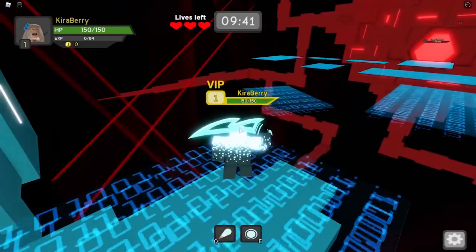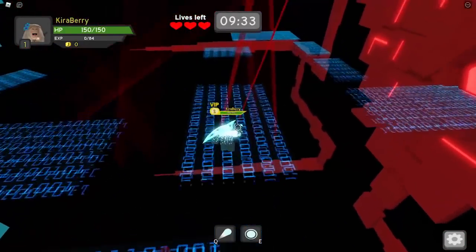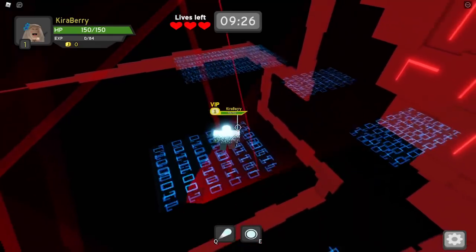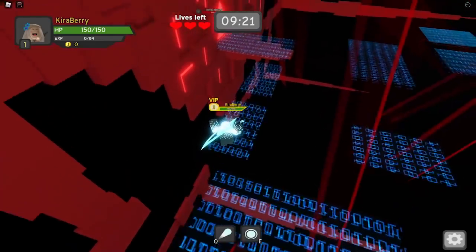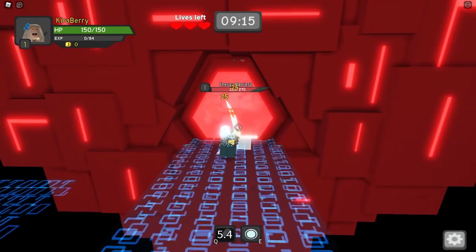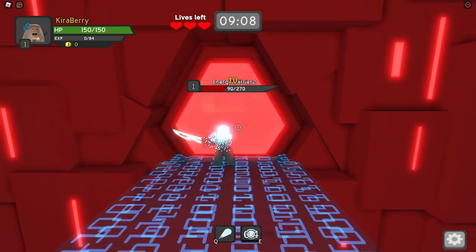We're in a corrupted server room and have to destroy the first barrier, which has 270 health. You only get three lives in this dungeon — but if you fall and die during the obby, you do not lose any lives. It's just a little pathway to get to the boss. I was actually surprised I completed this obby on the first try, then destroyed a second barrier also with 270 health.